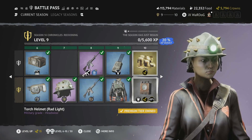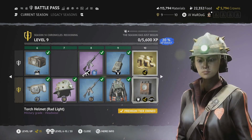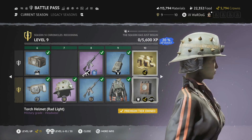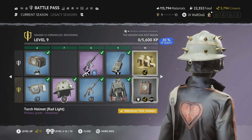Then we have the Torch Helmet with a rad light on it. I'm not sure how this is going to look inside the outlands — is this bright torch going to get you spotted? But it's a really cool miner's headwear with some spikes on it and a light. Quite a cool little addition.